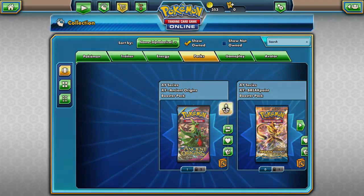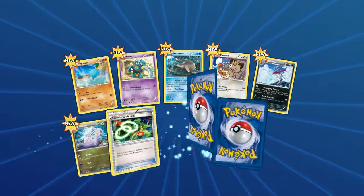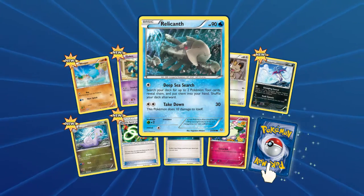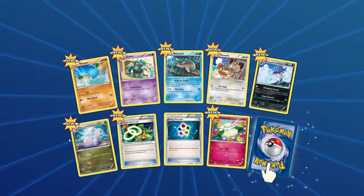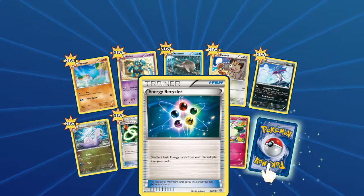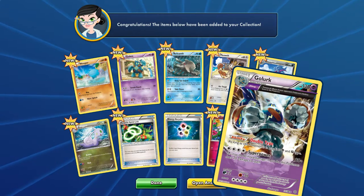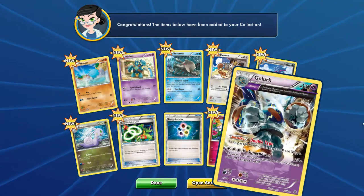Another Ancient Origins pack. Got a Wooper, a Golett, Relicanth, Meowth, Malamar, Sliggoo, Sceptile Spirit Link, Energy Recycler — shuffle five basic energy cards from your discard pile into your deck — and another Cottonee. Our rare is a Golurk full art again — the one we just had, so I won't even bother reading the text. So we got two of those. Pretty cool though — maybe we'll build a deck around that.